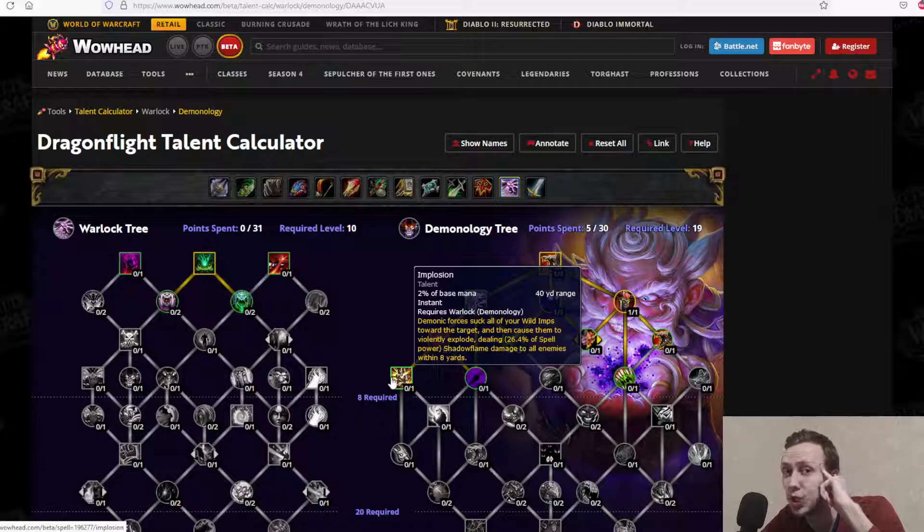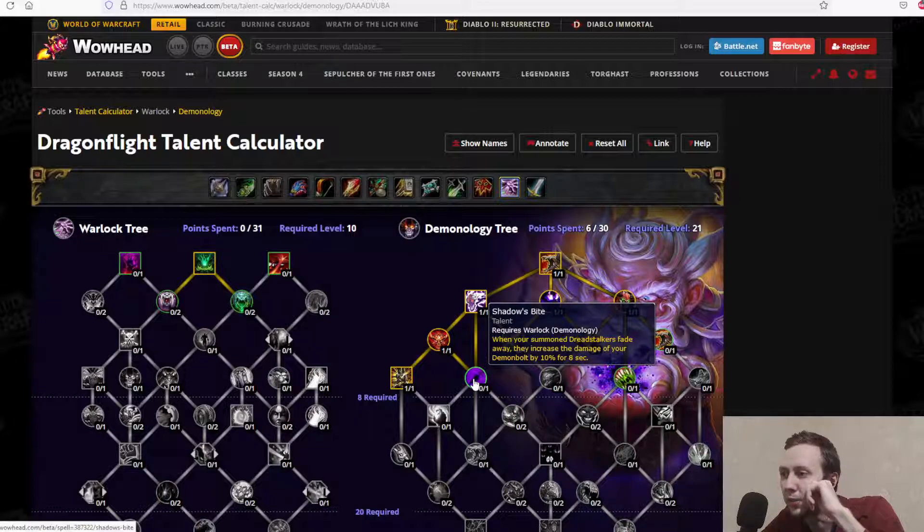Implosion is quite interesting — Demonic Forces suck all your wild imps toward the target and cause them to violently explode, dealing 26% spell power shadow flame damage to all enemies within 8 yards. Shadows Bite: when your summoned Dreadstalkers fade away, they increase the damage of your Demon Bolt by 10%.